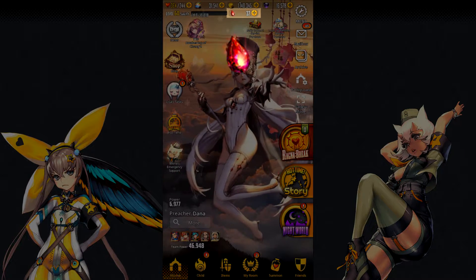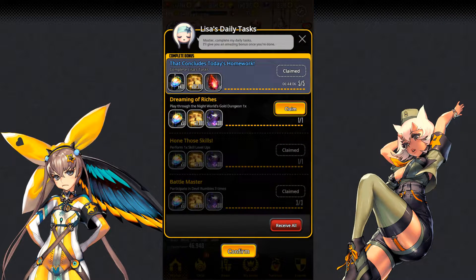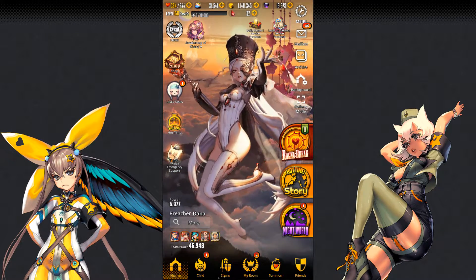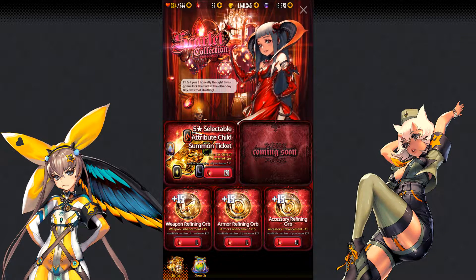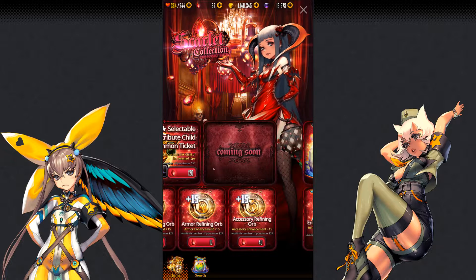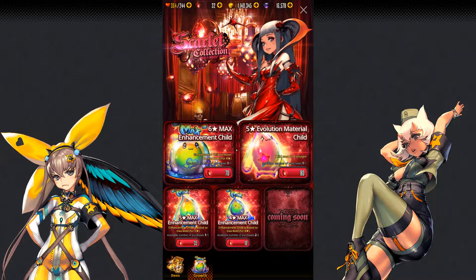Next up, we'll talk about blood gems. Currently, the only way to get blood gems is through that complete bonus in Lisa's tasks, and you will only get one, so that will be one per day. The only other way to get them is by buying them with money. What you do with those is spend them at the Scarlet Collection store. The main way you want to spend them is on an attribute child summon ticket, which will give you a five-star of a specific attribute — quite valuable. Otherwise, the five-star evolution material is also a good buy, although you might just want to hang on to them for now, as there are going to be more items added to this store.